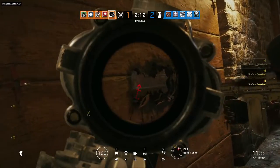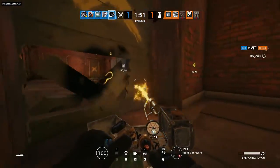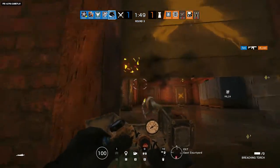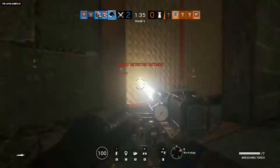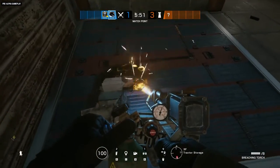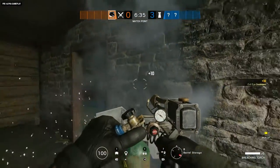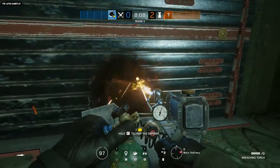The Surrey Torch is able to melt just about anything — like breakable walls, reinforced walls, Castle barricades, deployable shields, floor hatches, Maestro's Evil Eye, and even defending operators. This is one of the most dynamic gadgets around, capable of melting holes of many shapes and sizes in the defending team's reinforcements.